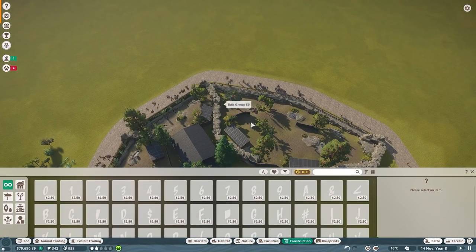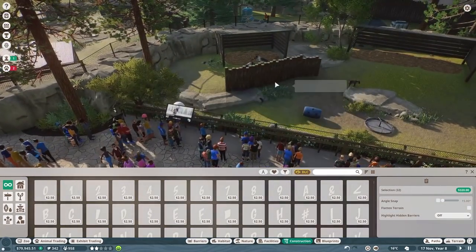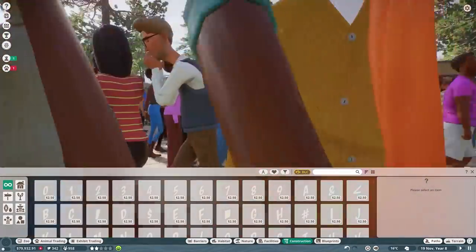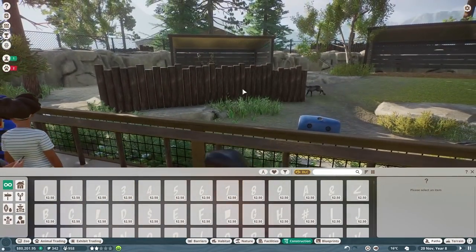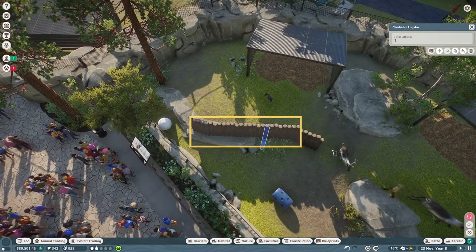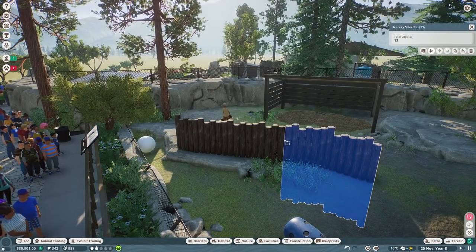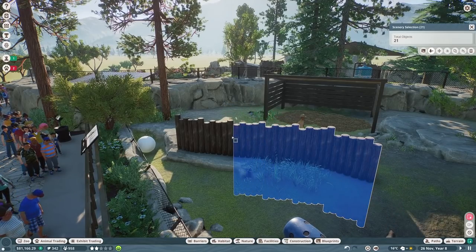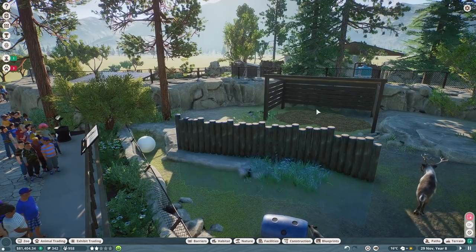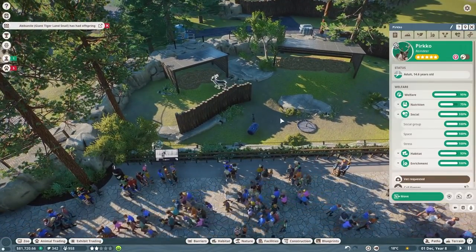Let's grab this little fence, duplicate it, get it out of the group, and bring it over here to give them a little private area. There we go — we'll put this somewhere right here. I know it blocks off the shelter, but that's kind of the point — to give them somewhere to hide. Let's select all this and raise it up a little bit — beautiful.